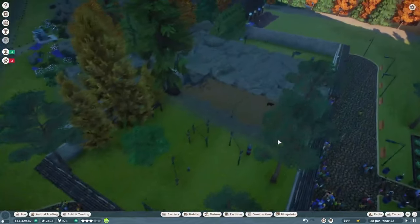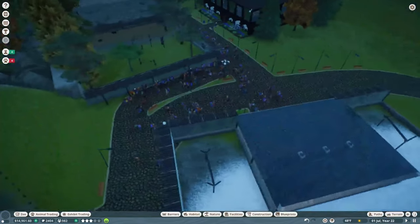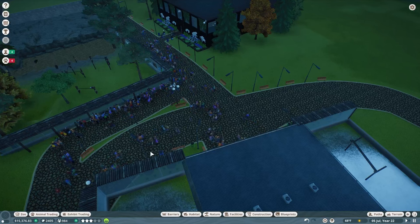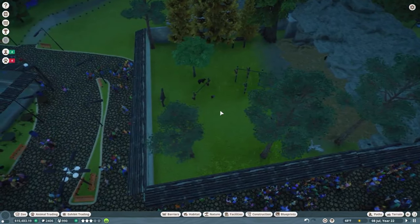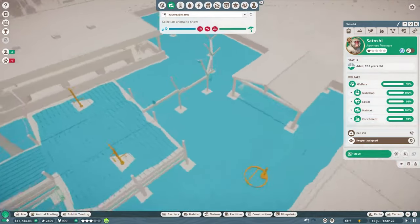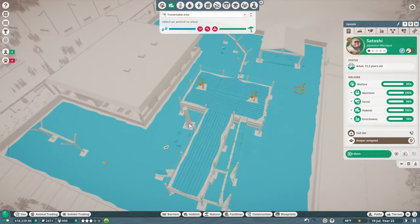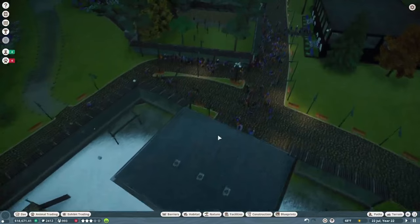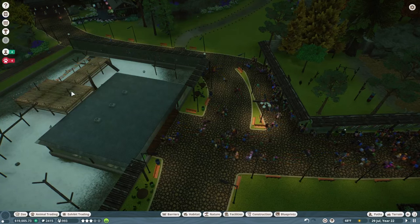I adjusted the path, pulled everything out, and gave them more room - now they're quite a bit happier. I'll duplicate a couple of donation bins and put them over here as well. Our inspector arrives in nine months. Huge shout out to Sparrow838 for the tip about using the heat map - clicking on an animal and pressing H shows the habitat, reversible area, and any walkable, climbable, or jumpable escape points. That was very helpful. None of my animals have escaped this episode!